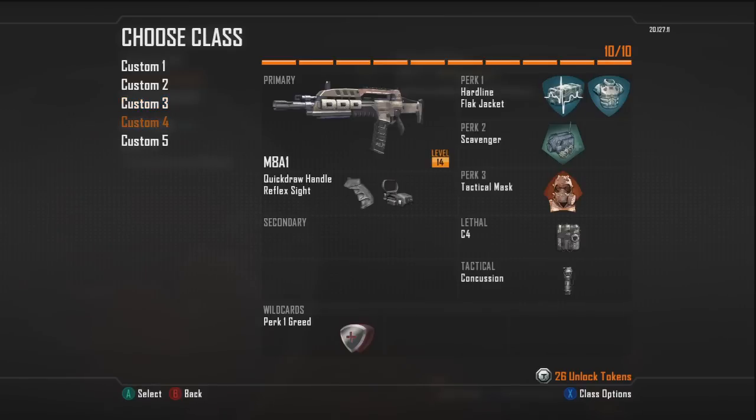My custom class 4 is the M8A1. The attachments I have on it are Quick Draw and Reflex - Reflex is just a red dot and Quick Draw is aiming down sights faster. Now this gun is a monster - it's a 4-burst assault rifle, so instead of 3 it shoots 4 bursts. It's really good, I'd really recommend using it. This is probably the best weapon to use in the game. You can't rush as much with it or play as aggressively, but you can stay back and just pick people off. That's why I have Hardline, Flak Jacket, and Tack Mask on this class - I'm going to be staying back a lot and I want to guarantee my streaks every time.